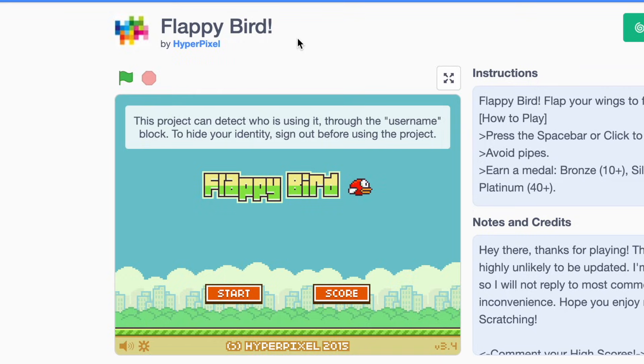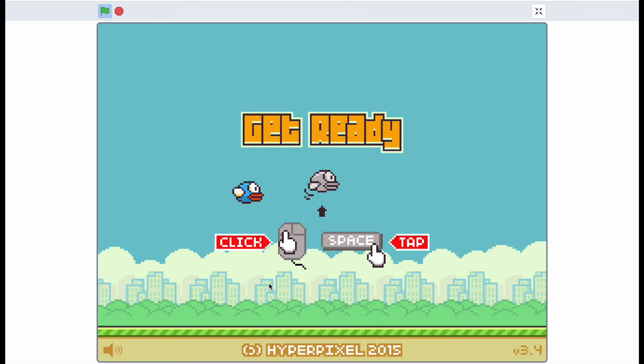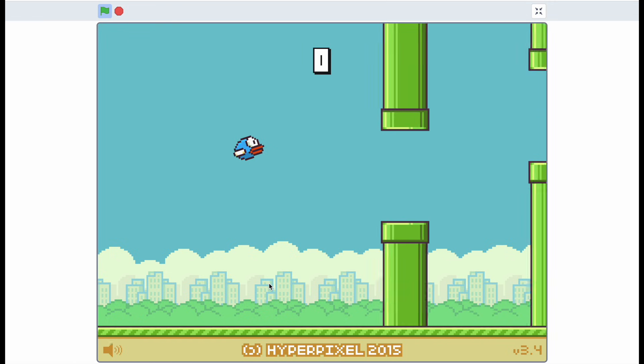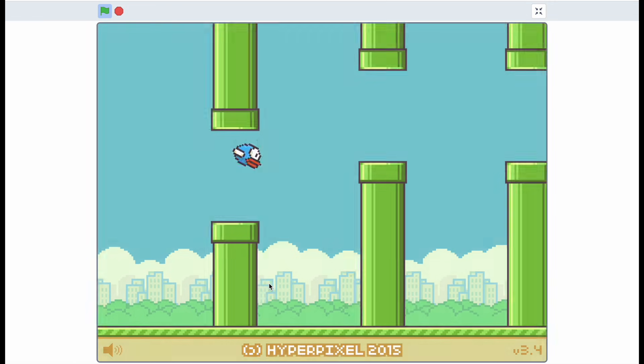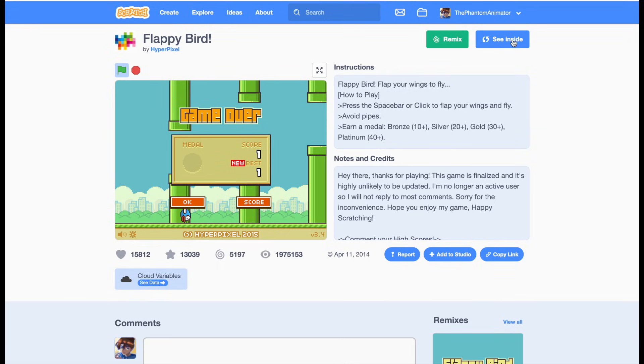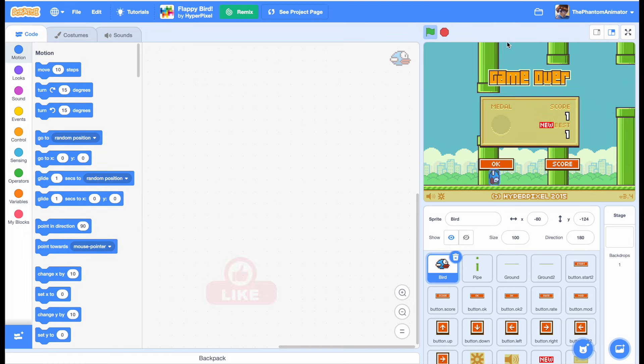The first project is called Flappy Bird by Hyperpixel. On the surface, it just looks like a normal Flappy Bird remake — you control the bird and dodge the pipes to gain points. You might think this should have a fair amount of code, but you would be dead wrong. If you look inside, there is literally no code in any of the sprites. How is this even possible? Very mysterious project.